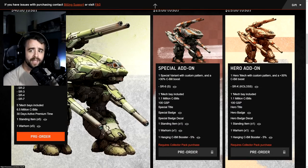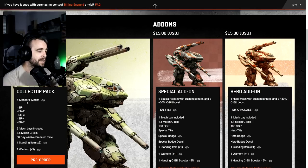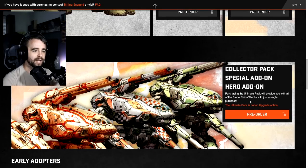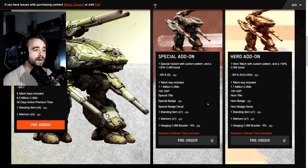The collector pack includes five standard variants - SR1, SR2, SR3, SR4, and SR7 - along with five mech bays, 6.5 million C-bills, 30 days of premium time, and standing and war horn items times five. There are add-ons so you can get the pack and add the special or hero separately, but if you're going that route you may as well get the ultimate pack which has the full kit. The special versions include hanging cockpit items that are five percent C-bill boosters, which stack with premium time.